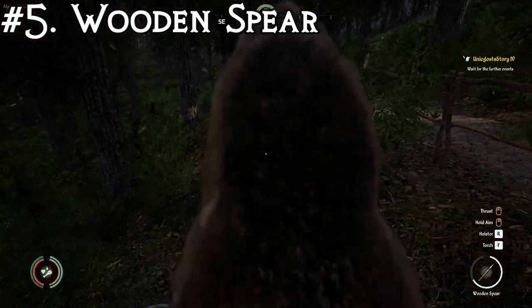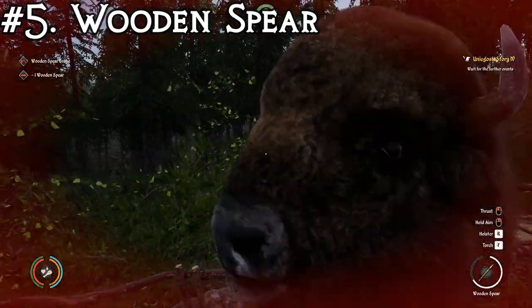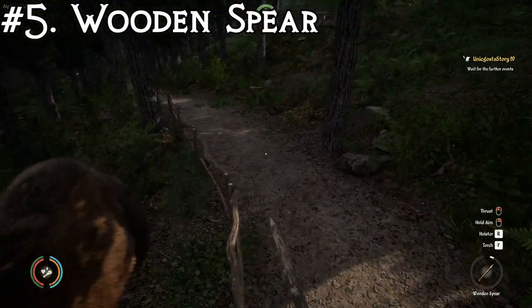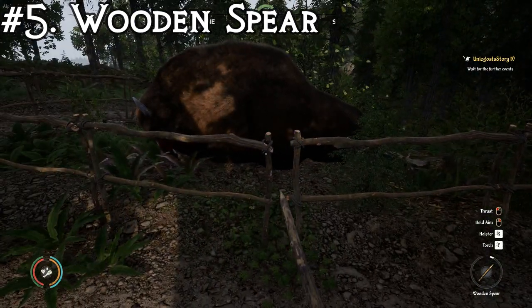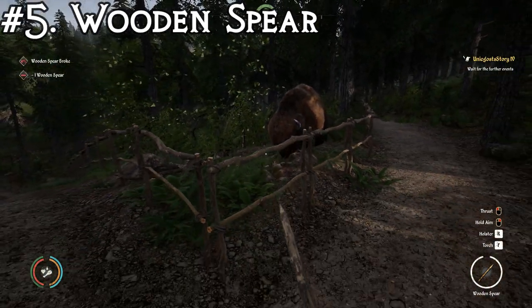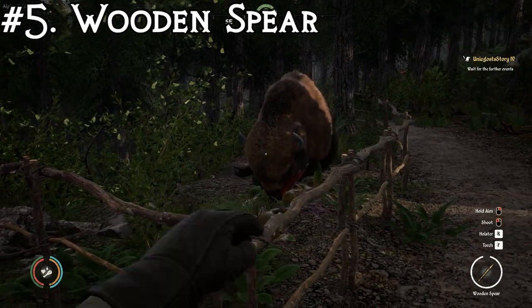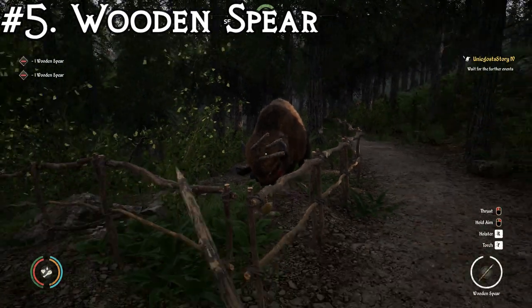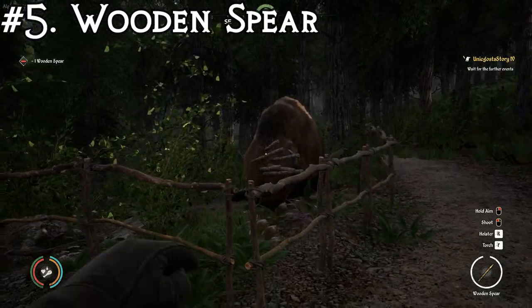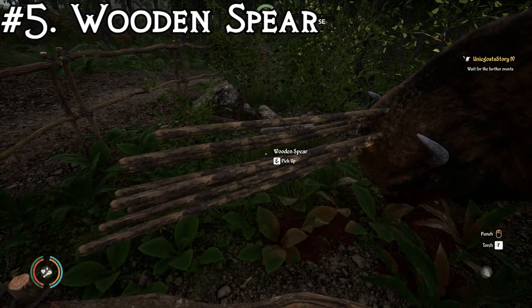One, two, three, four, five, six, seven. Told you — seven. Now as you may have noticed, I broke one spear, and the durability of my second spear is also almost entirely broken. The big downside of using the wooden spear as a melee weapon is that they break fast. So if you want to stab a Viscent to death, you better hope you're good at it before it kills you first. You need at least two spears, I'd recommend three. It's much easier to kill them if you use it as a throwing weapon. But yeah, that's number five.